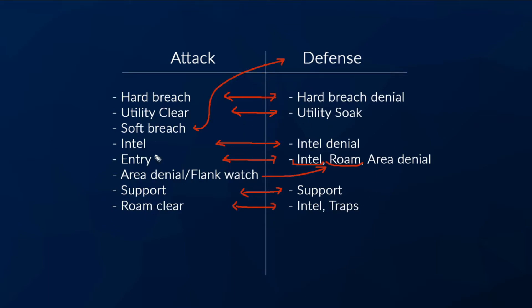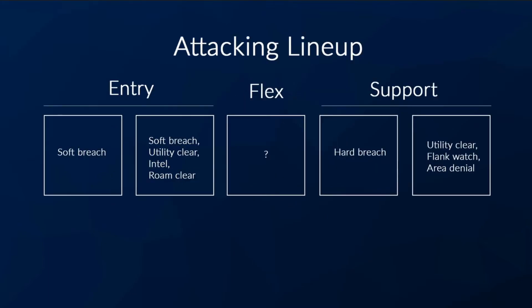As you can see, a lot of the roles on attack and defense basically directly align with each other. Now we'll look at what a typical attacking lineup looks like. Your two predominant playstyles are entry and support. Entries are the ones taking gunfights and advancing map control. Supports are coordinating your hard breach operations, your droning, your map control — basically supporting the entries. In between that is your flex, and how they play and what operator they play is pretty flexible, hence the name.